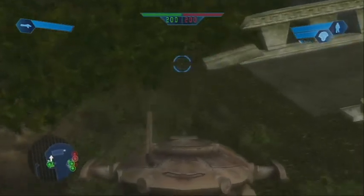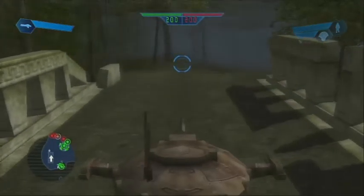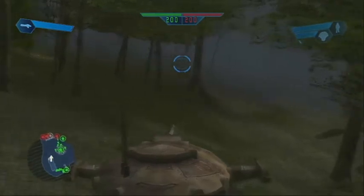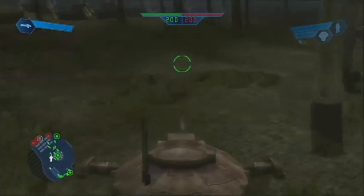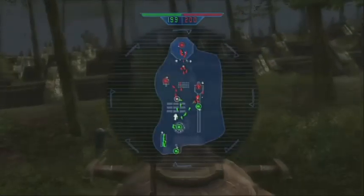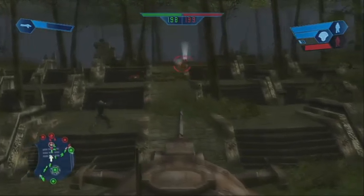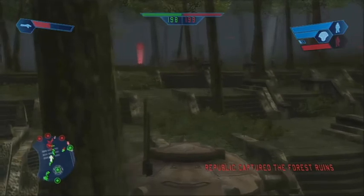So here's my strategy as the CIS on Yavin 4 Temple. You can do the same strategy as I did for the Empire — ride a tank, ride a vehicle to their back base, which would be their temple command post, then take that over and take over their entire side of the field.